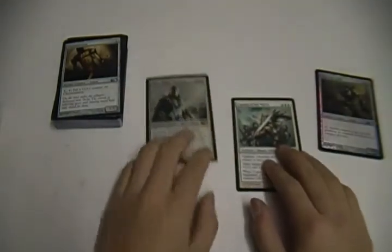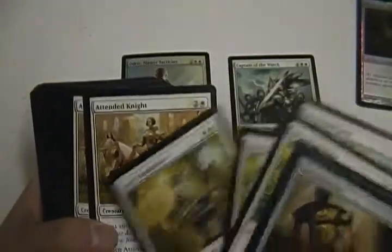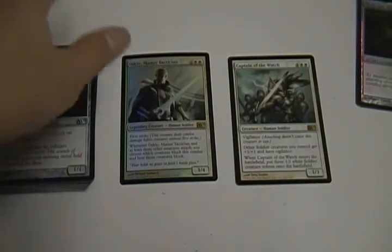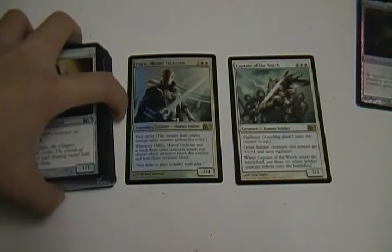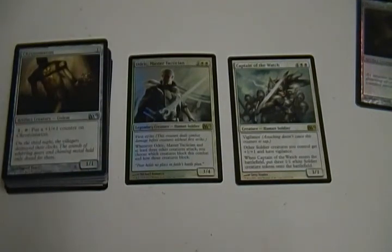That's pretty much it for this video. It's pretty cool that I got a foil. This deck is good, it just needs some improvements. If you want to get Odrick out earlier and be able to use his ability, you shouldn't have too many three-drops. You should get some one-drops like Doomed Traveler — that's a really good card that could be used in this deck, though it's more often used with Champion of the Parish. Cards like that with one-drops just help a lot.